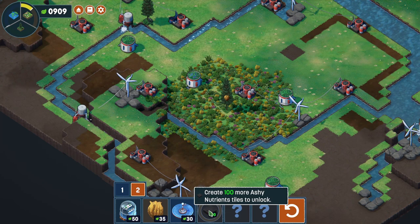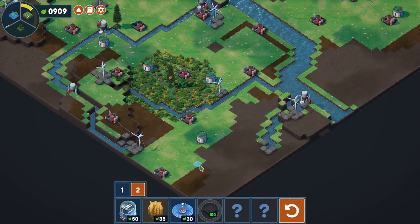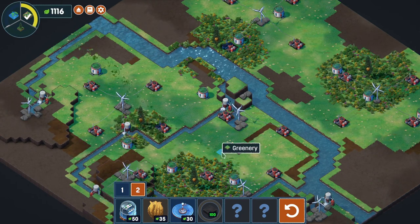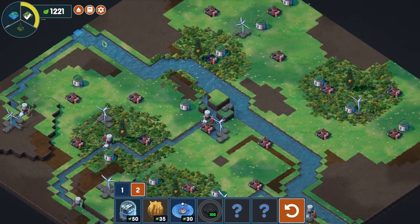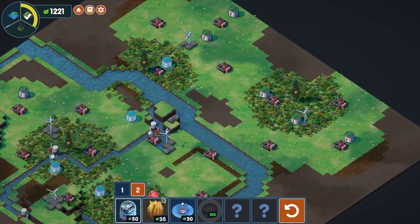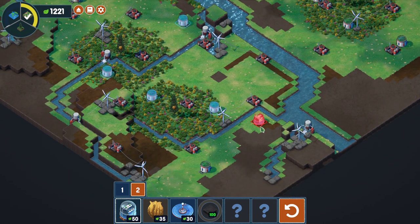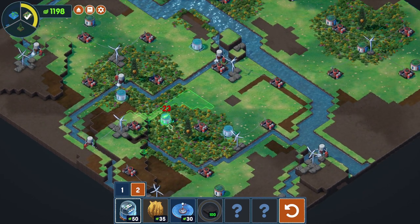We need 100 more ashy nutrient tiles. We can only put beehives into trees, so we'll drop them in like that - and that's that sorted. We're good for finbos. We want to get wetland next - must be built on an irrigator near water. We've got quite a lot of candidates. In fact that one's near the finbos stuff. But wait - I shouldn't have put it on that tree because that would have been good for wetlands.